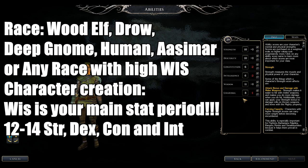After Wisdom, focus on 12 to 14 in Strength, Dexterity, Constitution, and Intelligence depending on your path. Great news: Druids automatically learn all spells as they level up.